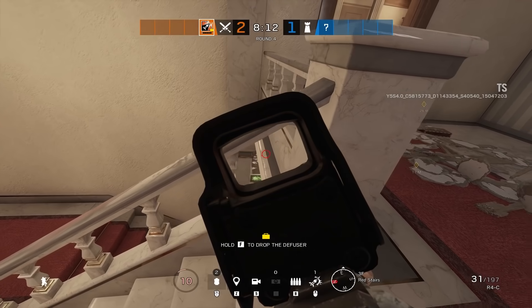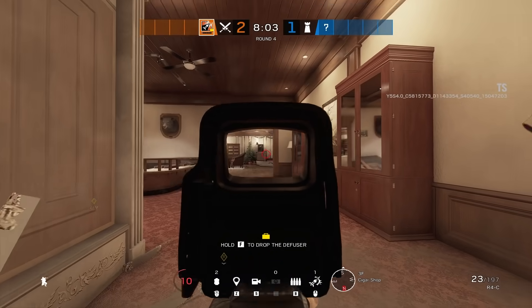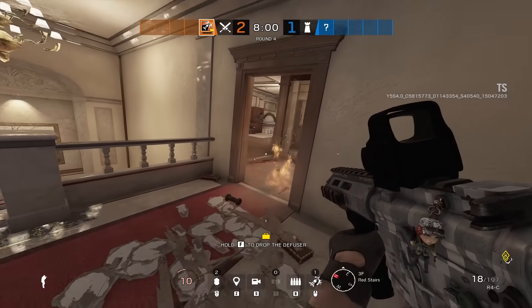If the attacker pushes down, they do have a chance to see your feet, so just make sure you shoot a couple shots and then fall back and you'll be good to go.